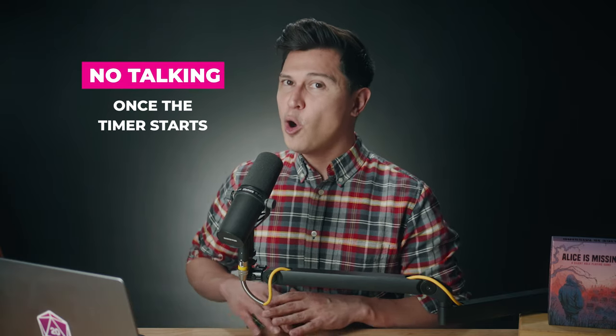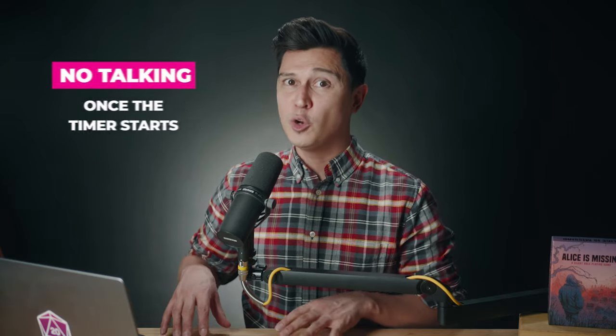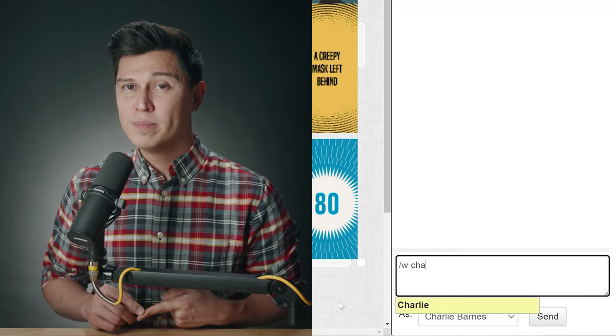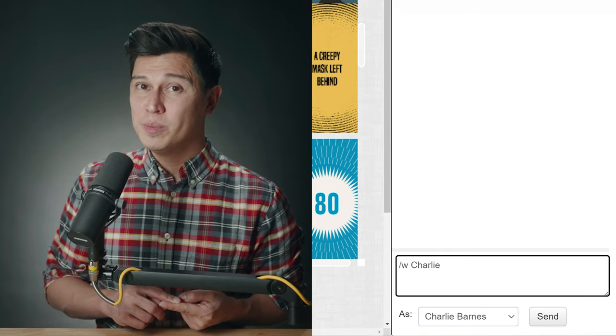Beginning the game. You're now ready to start the game. Remind everyone that once you start the timer, all communication should be done within group or private chats. If you're on Roll20 and want to whisper to someone, type in the chat slash W, the person you want to talk to, and then the message. Charlie will start the timer and flip the 90-minute card, and after reading it, send the first message to the group chat. The game has begun.